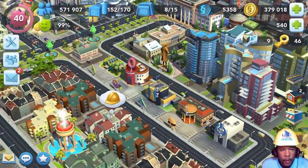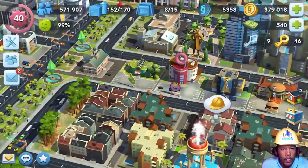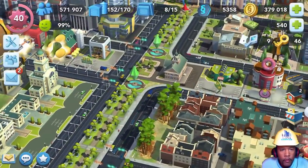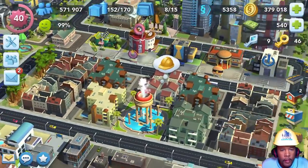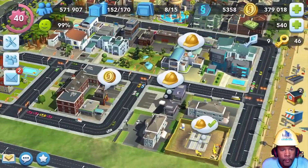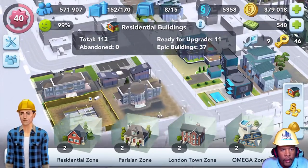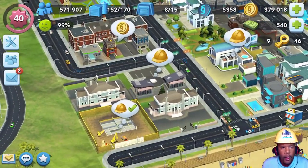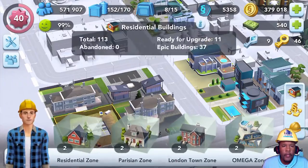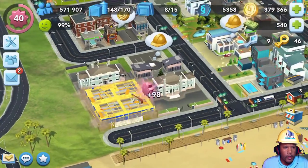We've got our commercial buildings here in the center part of the town. We've got some mid-level apartments for the middle-upper class, and then we've got some mansions — the smaller mansions and the more traditional mansions. As you can see, I've got two mansions that look exactly alike, and I don't like that. What I'd like to do is get more variety between those four buildings sitting there. It'd be interesting to see what comes up.